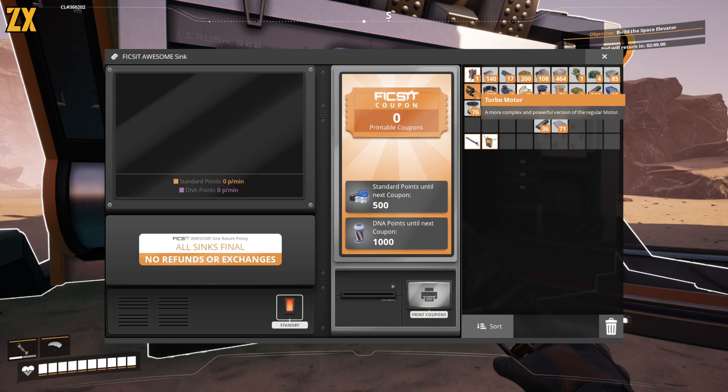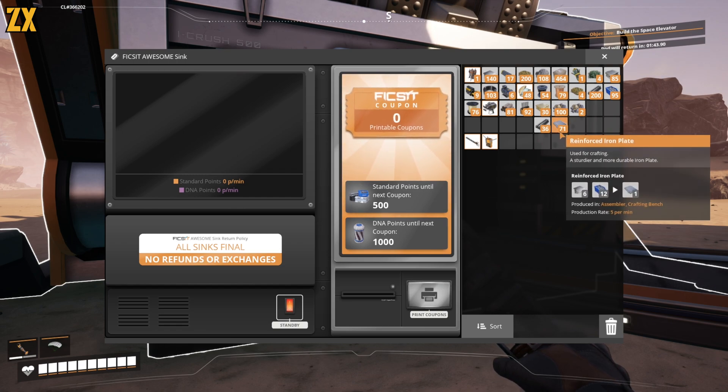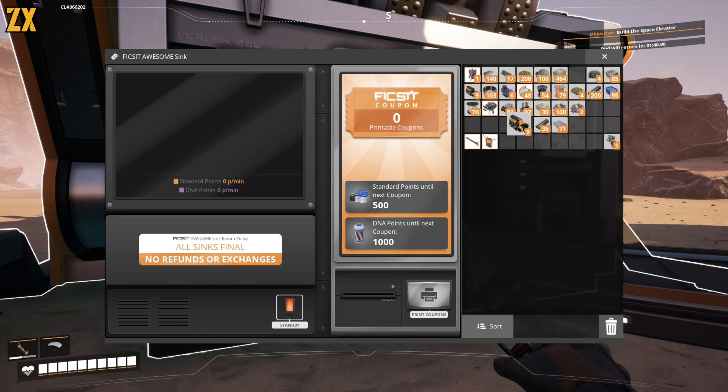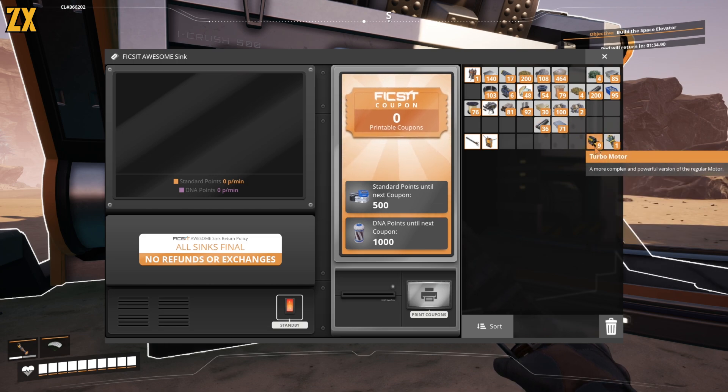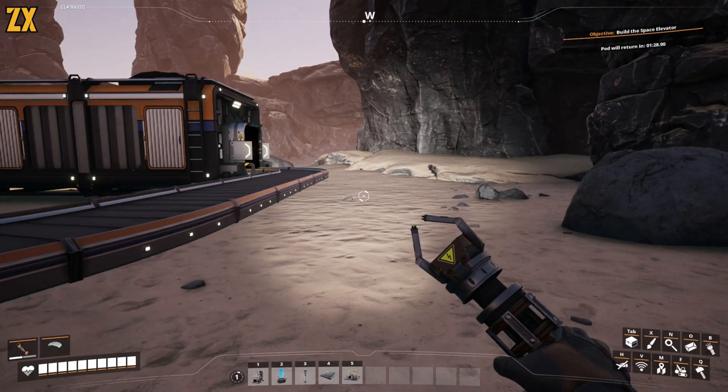But if I were to put a turbo motor — which is a tier 8 part or something like that — it's going to give me a ton of points. The amount of points you need per ticket grows exponentially. The further along, the more points it takes to get those tickets. I have two really crazy complicated parts — one nuke and nine turbo motors.